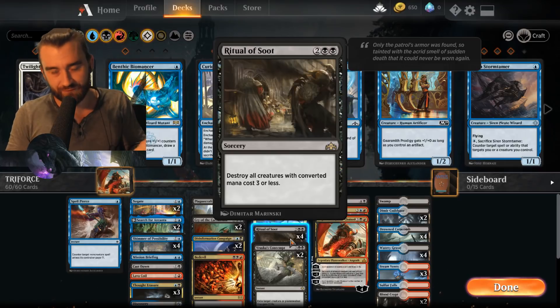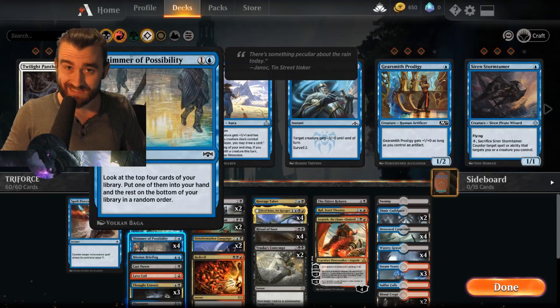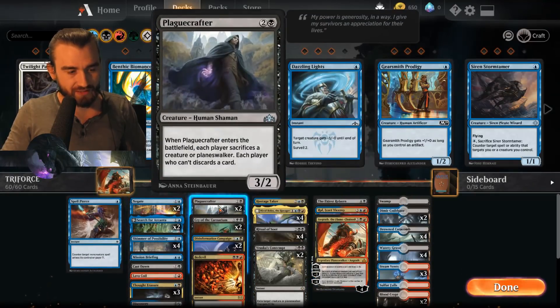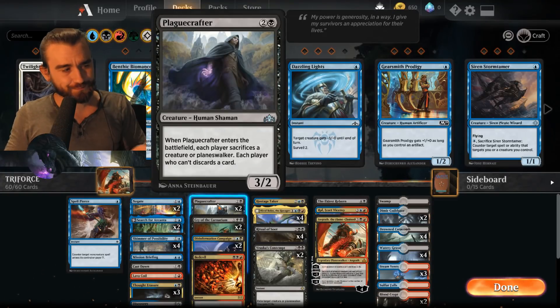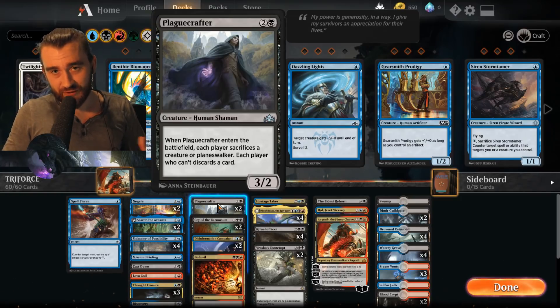There's so much searching and finding the exact right answer at the right time. That's why I have four Shimmer of Possibility — you usually only see this in gate decks to find Guild Summits and stuff like that, but it works perfectly here. We have a lot of one-offs: a Mission Briefing, a Cast Down, a Lava Coil, a couple of Cries, so Shimmer can find them. Plague Crafter, for instance, is very good in specific matchups — you kind of need it in certain situations.